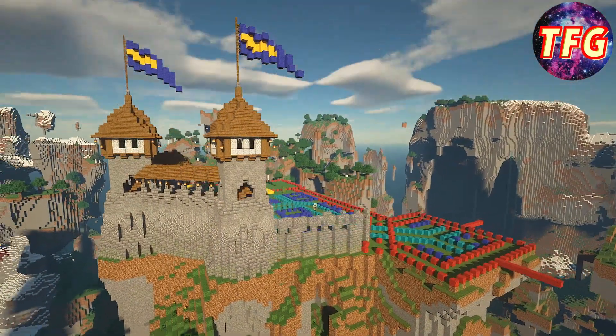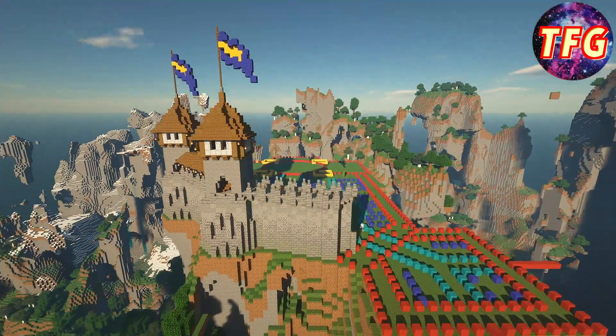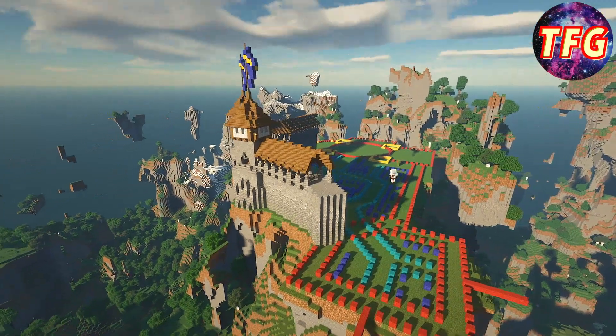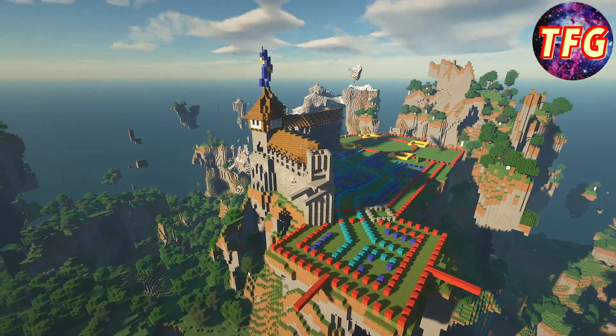We're done here — I'm just going to continue the wall now, just like we've done before, with the nice gradient on the bottom, the crenellations, and then the spruce roof above. This leads us over to this corner of the castle where we're actually going to have the entrance.